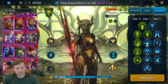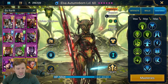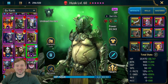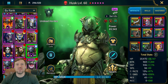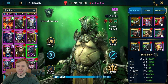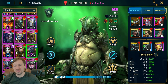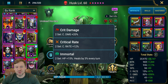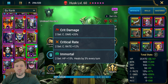Last on the list is Husk. I'll be honest — Husk is actually built pretty poorly, but he doesn't need to be built well to get the job done. The important stats for him are HP, speed, 100% crit rate, and crit damage. He's in a crit damage set, crit rate set, and immortal set. Crit rate helps reach those stats and crit damage bumps up damage output.